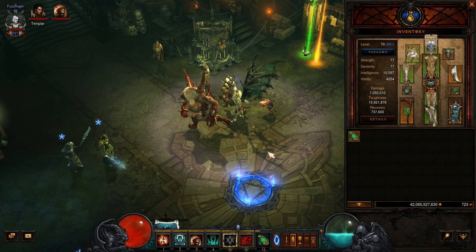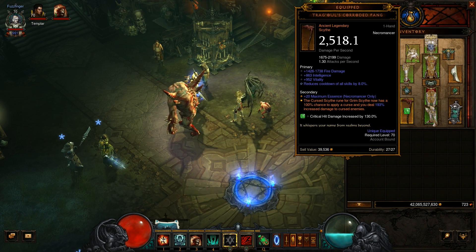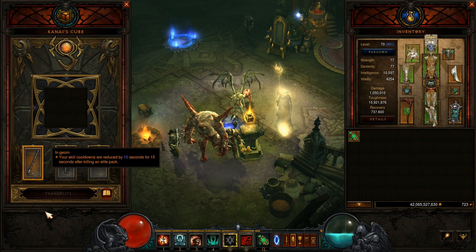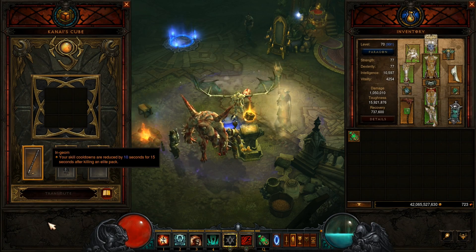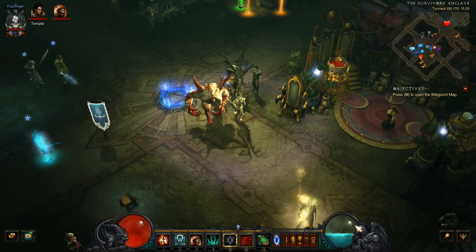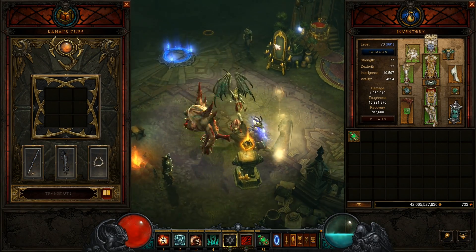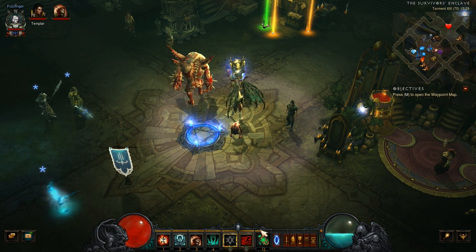In terms of gear and equipment, we're going to be using the Tragoul's Corroded Fang as our main weapon. But we're going to be cubing the Ingeom — or however that thing's called. Depending on what your best roll is of those two weapons, feel free to swap those around if need be. The Ingeom, by the way, with its effect of reducing cooldowns every time we kill Elite Packs — it reduces our cooldowns for 15 seconds by 10 seconds — so hopefully that makes sense.